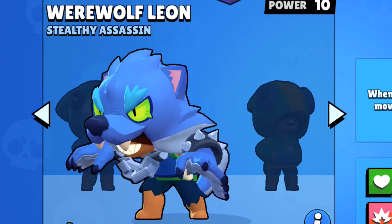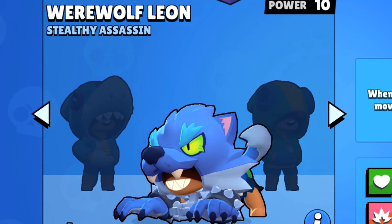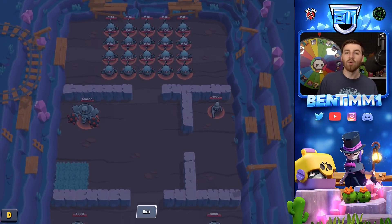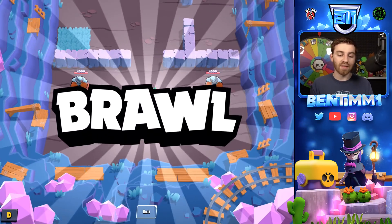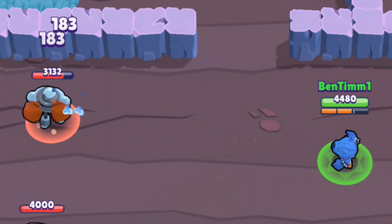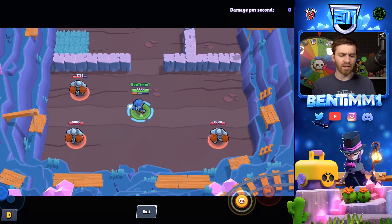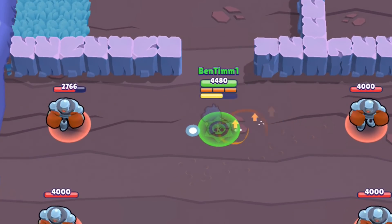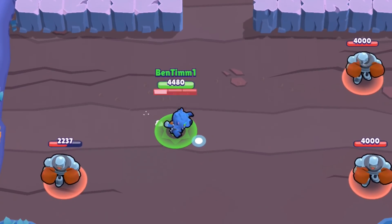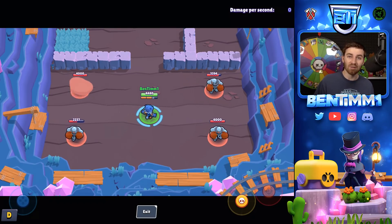The next skin is Werewolf Leon — 150 gems. The shurikens are little dog bone shurikens, which is awesome. For the super, there's not too much you can change about going invis, but they added a sound effect, which is really cool. This skin looks amazing. If you're buying skins, use code BT1.